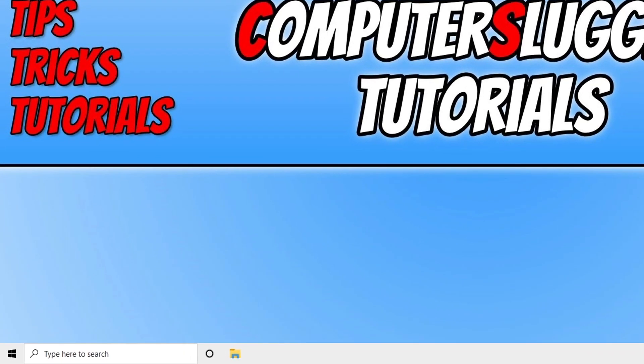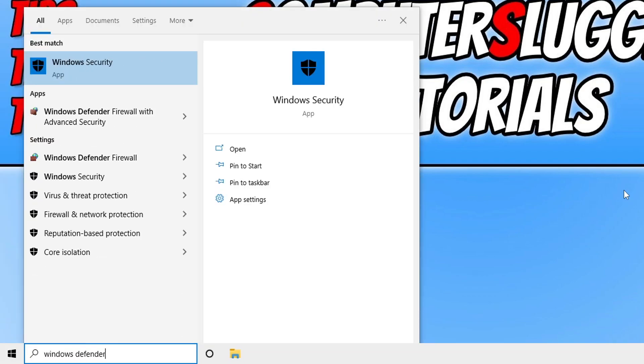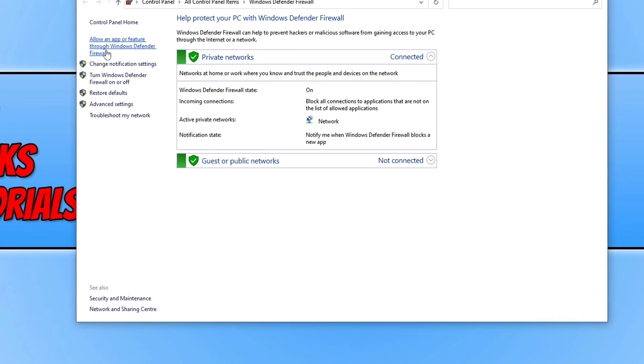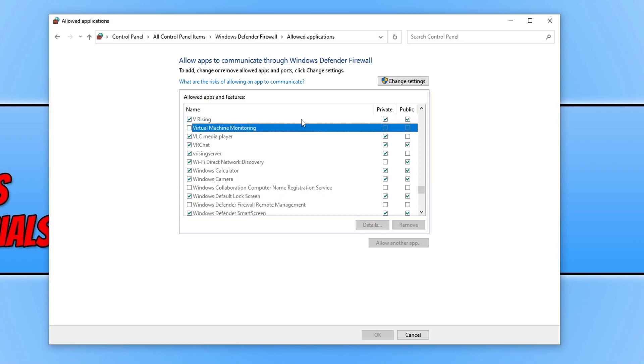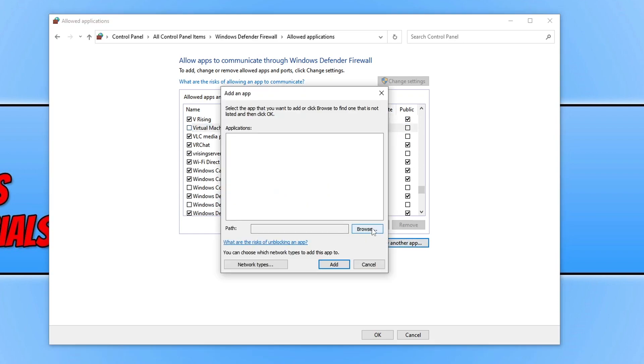If you're using Windows Security, open the Start menu and type in 'Windows Defender Firewall,' then select it. Click on 'Allow an app or feature through Windows Defender Firewall,' click anywhere in the list and press 'F.' You should hopefully see Freerise with a tick under both Private and Public. If not, click 'Change Settings' and tick the two boxes. If you don't see Freerise at all, click 'Allow another app,' click Browse, search for Freerise, add it to the list, and tick both boxes.